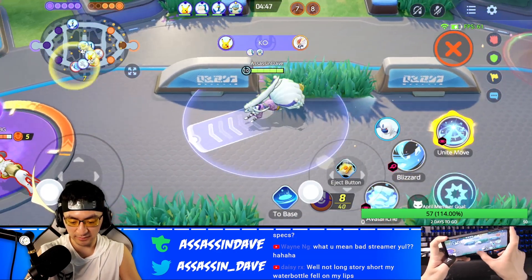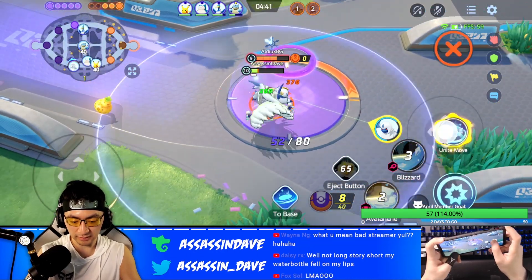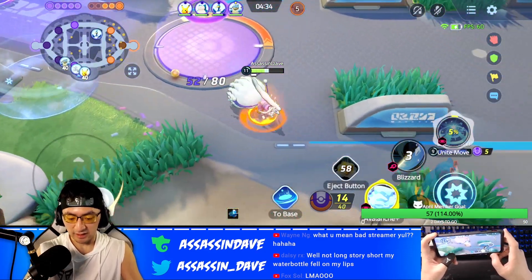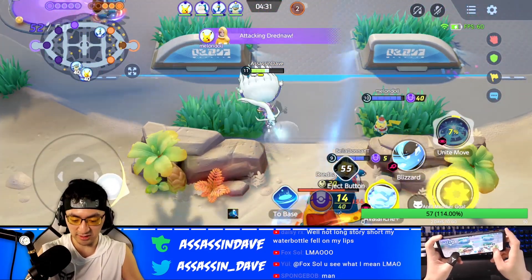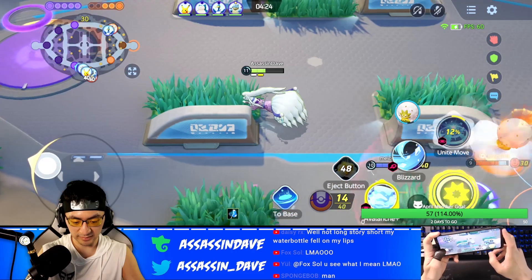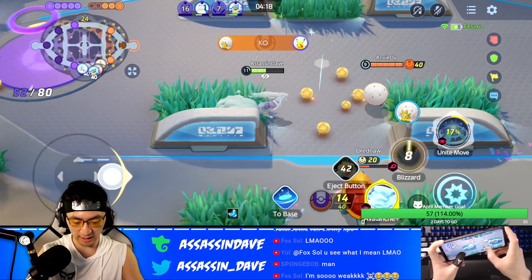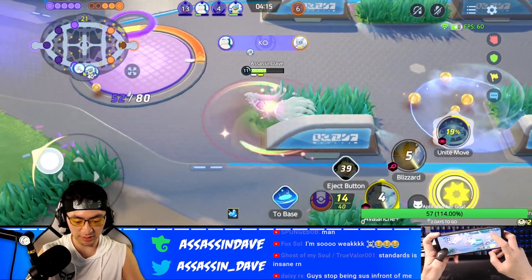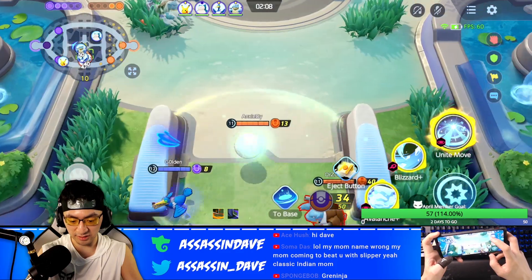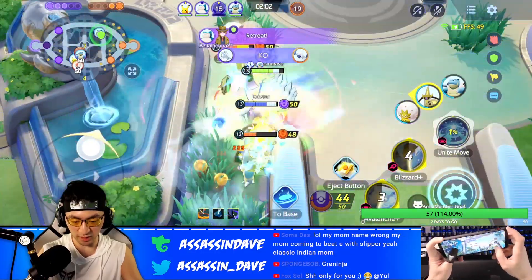If you have not gotten punished by the one-shot Blizzard Avalanche combo, you probably haven't played against Assassin Dave's Alolan Ninetales. In this video, you will see how we use the Alolan Ninetales one-shot build to destroy everybody's HP bar and just make them disappear like magic. The thing about Blizzard now is it will actually do extra ticks of damage if you are able to hit it with a wall, meaning your damage with the Blizzard and Avalanche combo is drastically amplified. It's just that people haven't realized how OP this is. If you are able to land your combo properly in the current meta where Body Bear is no longer a thing, you are truly going to make an impact.